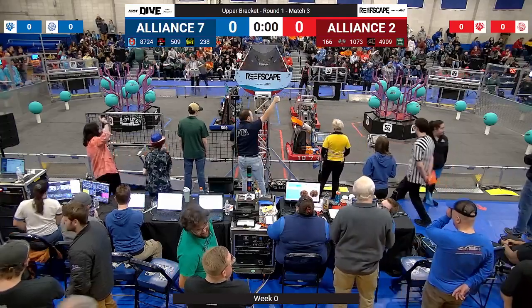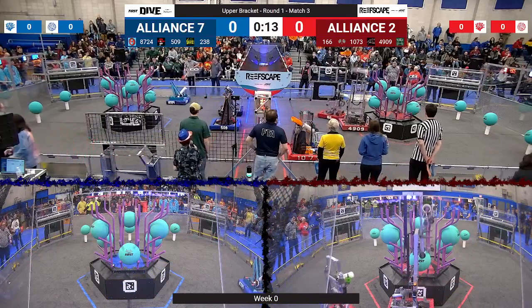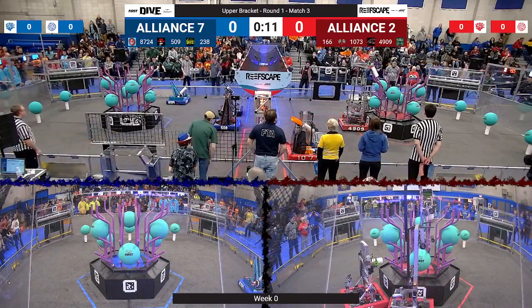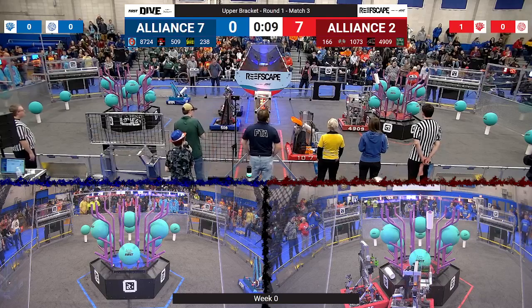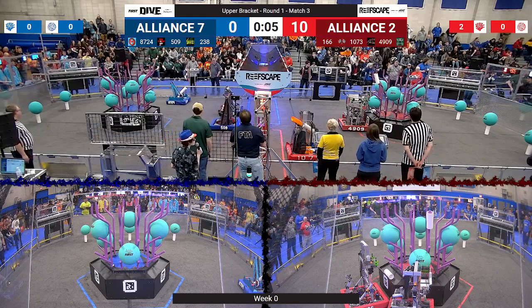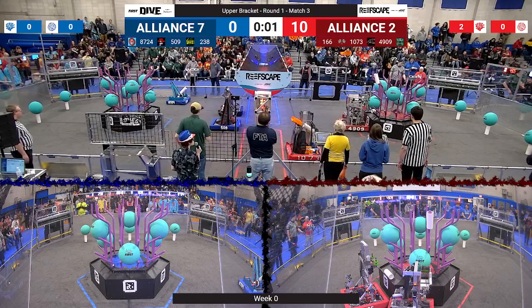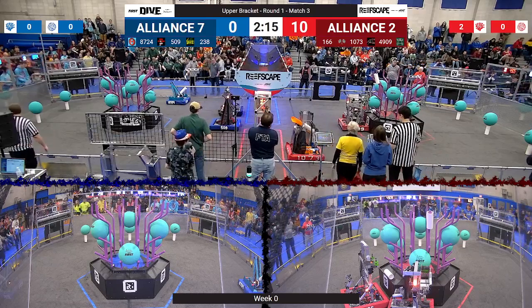Behind the lines in 3, 2, 1, go! We've got autonomous motion on both alliances. 4909 placing a coral onto L4. Chop Shot placing one on L1 into the trough. We'll see if we have any more motion before the end of auto in 2, 1. That's autonomous.